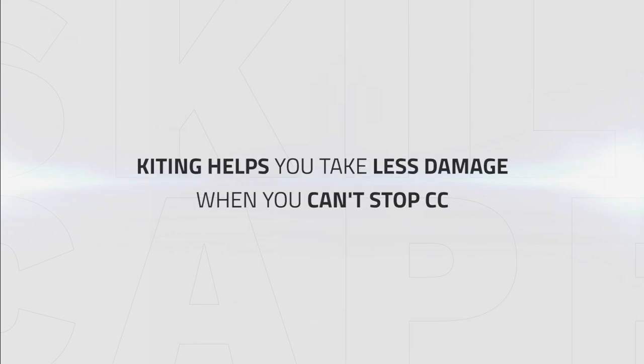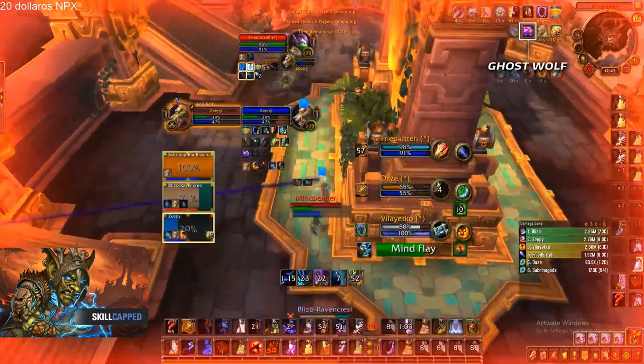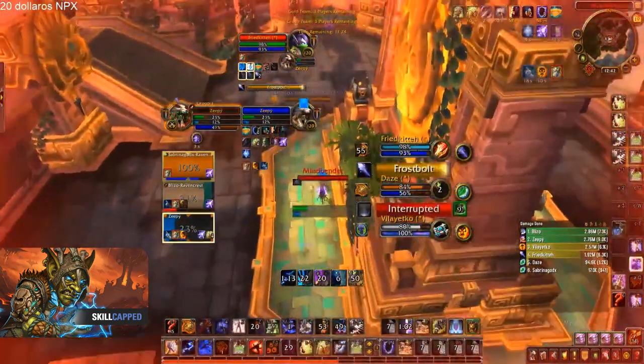Kiting is another way to help enhancement survive effectively. Sometimes you may not be able to stop CC, so kiting may be your best option to take less damage and try to live through offensive pushes from the enemy team. These situations may not arise often, but when they do, it's important to do so as otherwise you could lose. The main tool that allows an enhancement shaman to kite is Ghost Wolf. This stops snares from hindering you, so if the enemy team has snares, you will run faster, resulting in kiting the enemy.